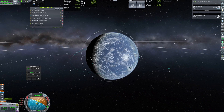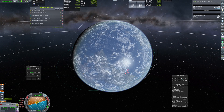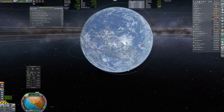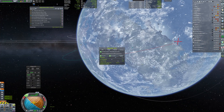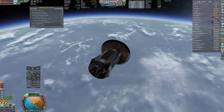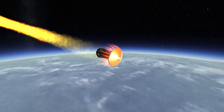Then we will raise our periapsis above the atmosphere and wait for the Kerbal Space Center to be as close to our trajectory as possible. It is quite important to aim as close to KSC as possible because the closer we are, the more money we will get from our cargo.